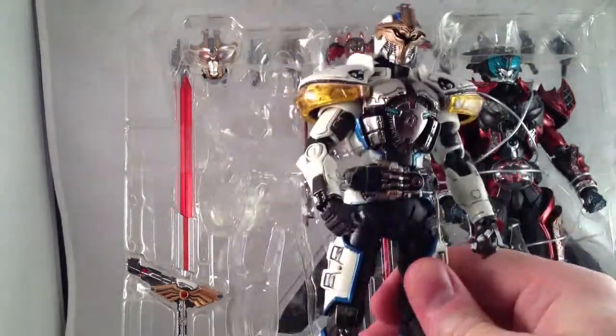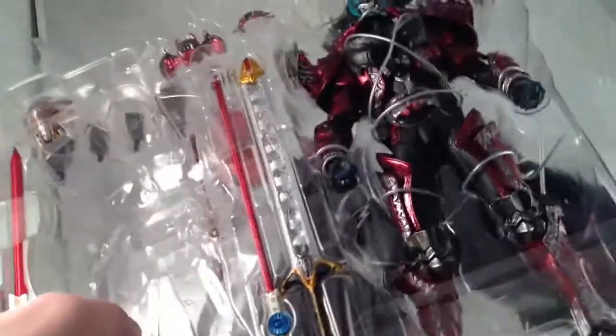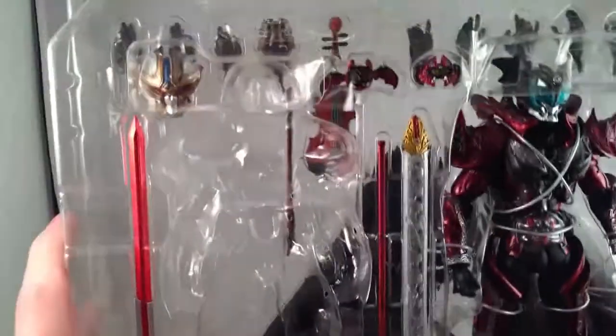I just wish they'd do another two-pack with Rising Ixa and Saga, and then I would still want every other character that was ever in Kiva — all of the fine guys, especially the Checkmate 4. Look, there's another Bloody Rose in there, like the one that came with Kiva. There's an Ixa Knuckle for punching, extra hands and capes, and teeny tiny little flesseels.